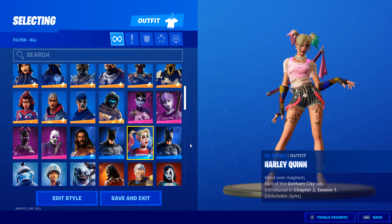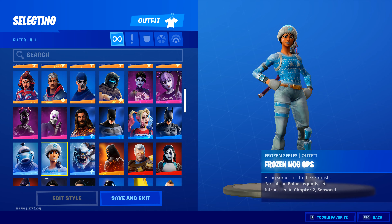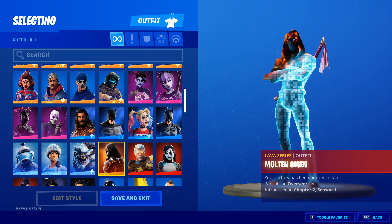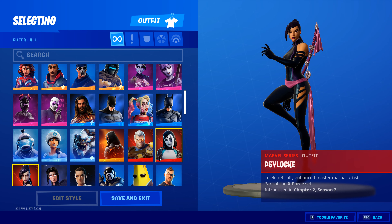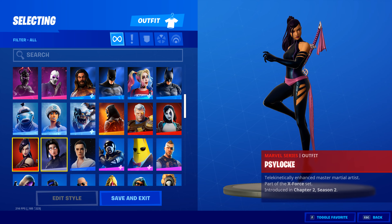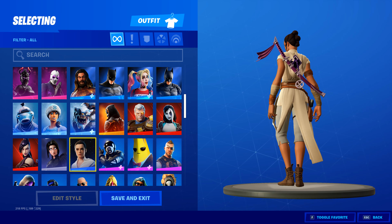We also have Frozen Fish Stick, Frozen Nog Ops, and the Devourer — you can get these from the Frozen Series pack. Then we have Molten, Cable, Domino, and Facelock — these three skins you can get from the X-Force pack that came out. Then we have Shadow Arc Ray, which is part of the Star Wars set.